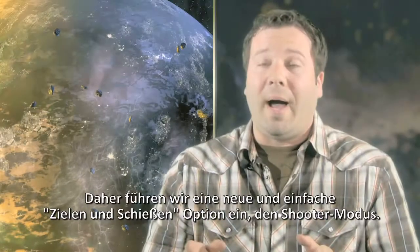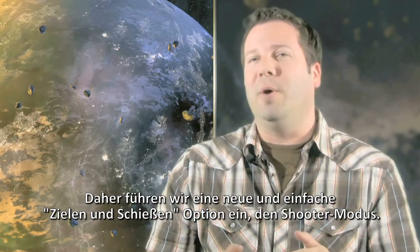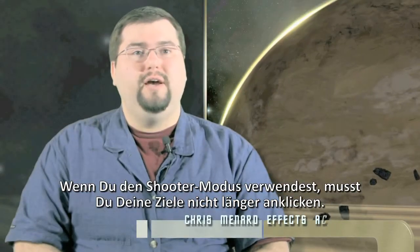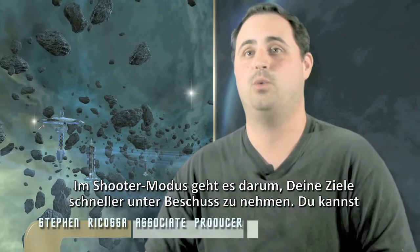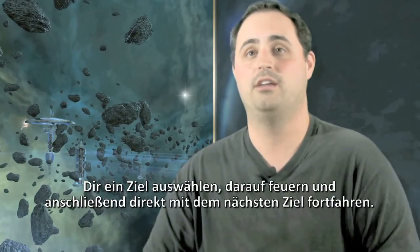That is why we are introducing a new simple point and shoot option that we call Shooter Mode. If you choose to use the optional Shooter Mode, you no longer have to tab target — you can just point and shoot. Shooter Mode is all about acquiring your target quickly. You can pick one target, fire on it, and then move on to another target seamlessly.